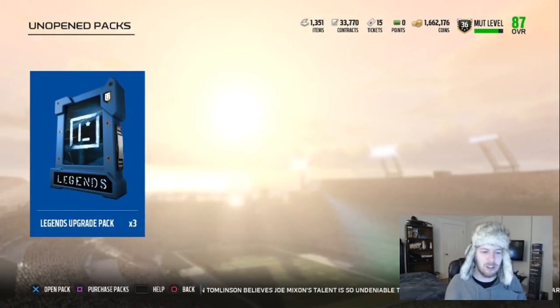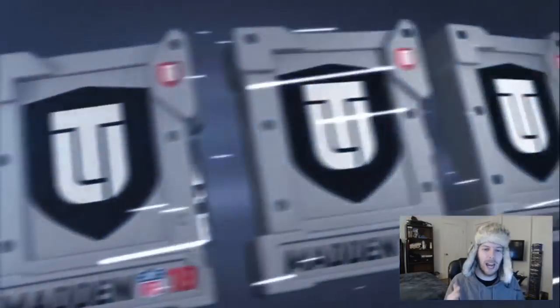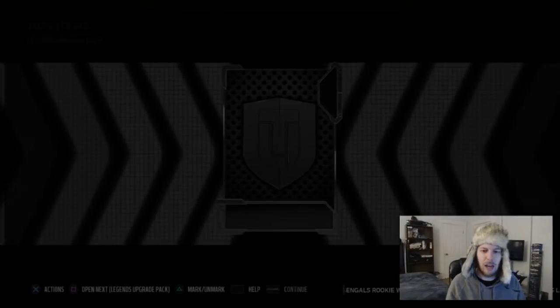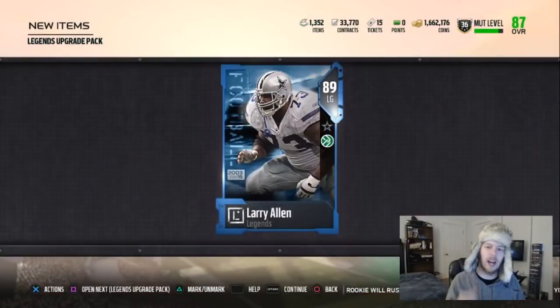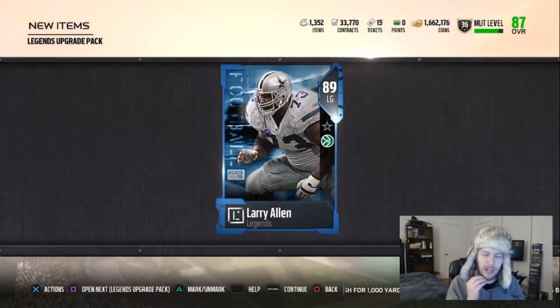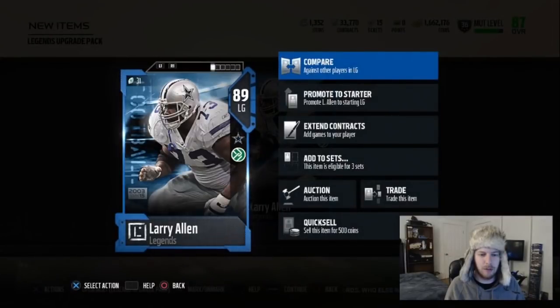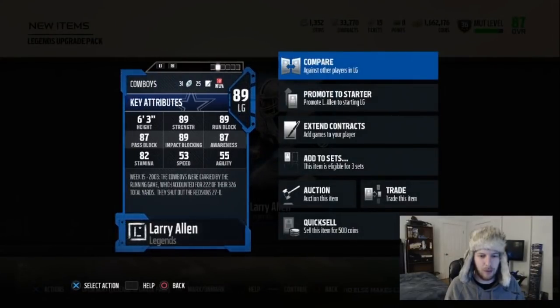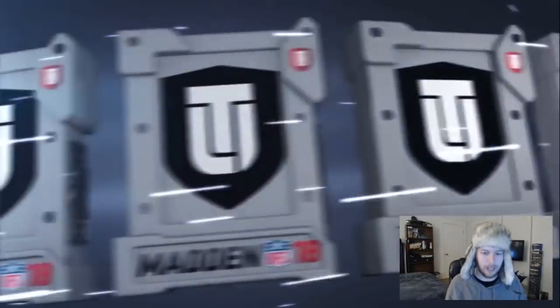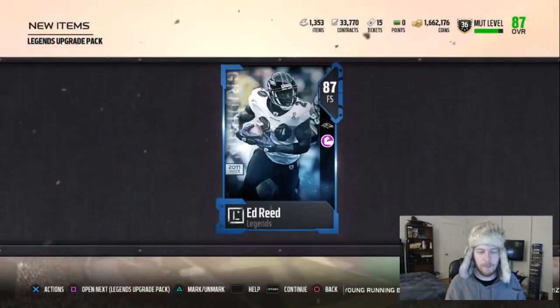We've got three of these legend upgrade sets — they haven't been overly kind to me, but I can change it with one pack if we pull like a 91 or 92 overall card. We start off with an 89 overall Larry Allen. I don't think he's going to go for a ton; offensive linemen do go for a little bit. His chemistry is 'Move the Chains' — actually not a bad one — but not what we're looking for. We're looking for like a 91-something.